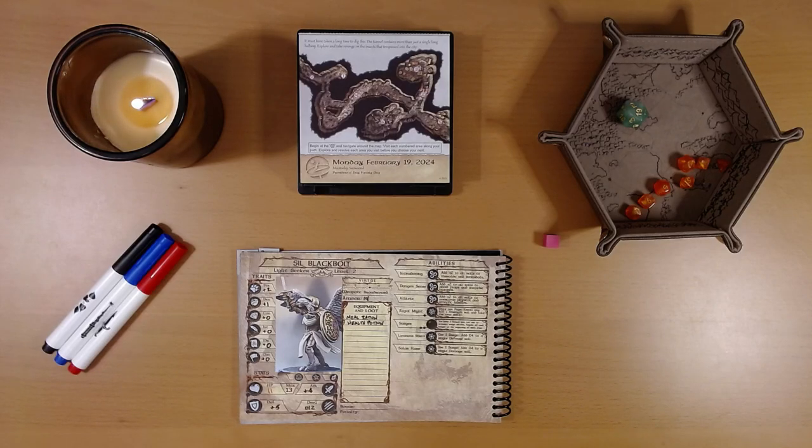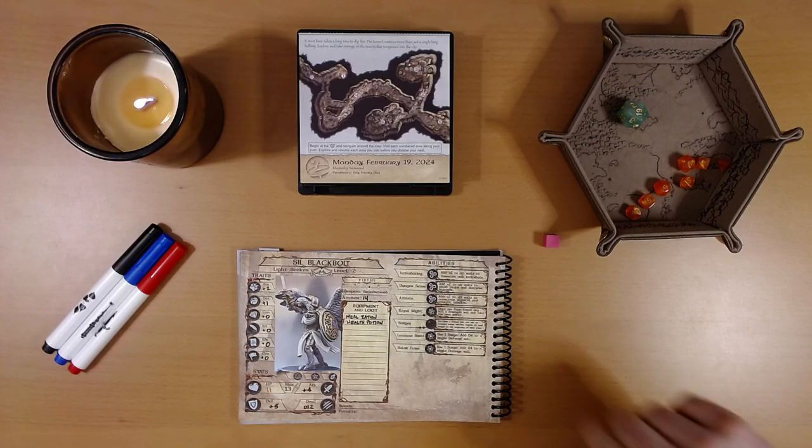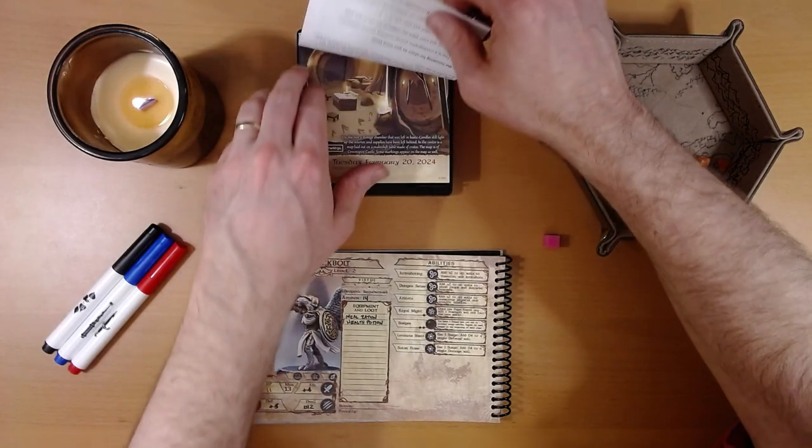Happy February 20th, everyone. I'm Liam, and we are playing the 2024 Quest Calendar by Sundial Games, the Leaf Riders of Renwood. Yesterday, Ivy explored the secret tunnels beneath Crown Spire, dug by the minions of Crown Spire's enemy, King Wraithex. She didn't find much for her trouble — one amber, she's up to 14 — but she avoided injury when one of the rooms collapsed and in a fight with a lone insect still working on a section of this alarming complex of tunnels underneath the castle. We left off at the final chamber.